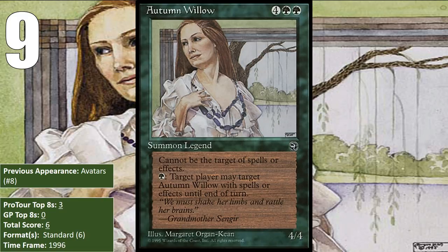Autumn Willow got all of her points at a single Pro Tour in 1996, Pro Tour New York. There, she appeared in three different aggro decks — two green-white aggro decks, and a green-white-red aggro deck — where she could serve as a curve topper that was difficult to deal with.